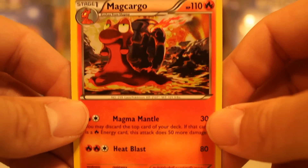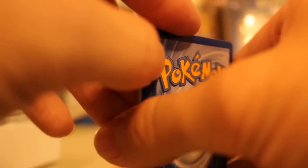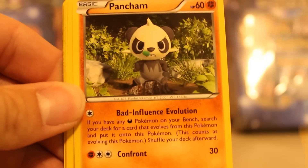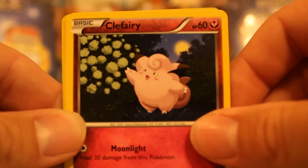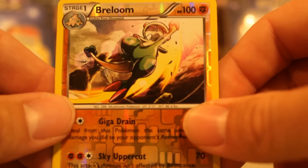On to the next pack - second to last pack and it's Furious Fist. I think what we want in here is the Lucario - the secret rare Lucario is in Furious Fist. Here's the code card. We got a Klefki, a Strong Energy, a Pancham, a Torchic, a Clefairy, a Shroomish, a Clauncher, our reverse holo is Breloom, and our rare is a Gothitelle.